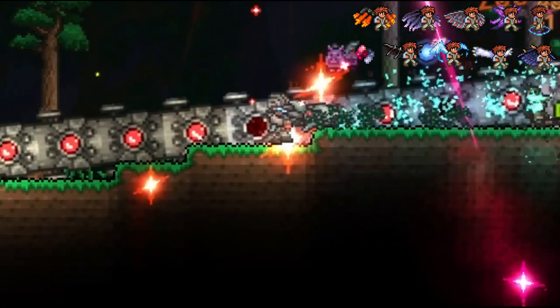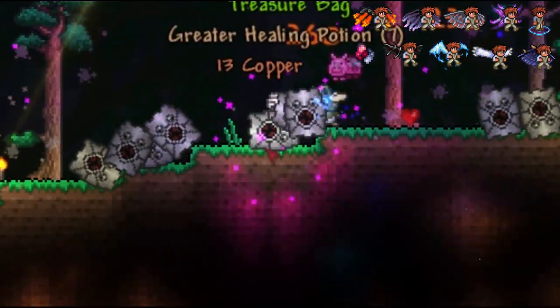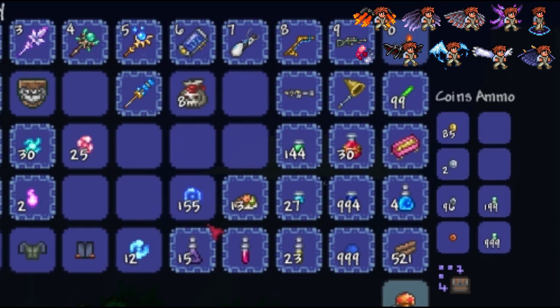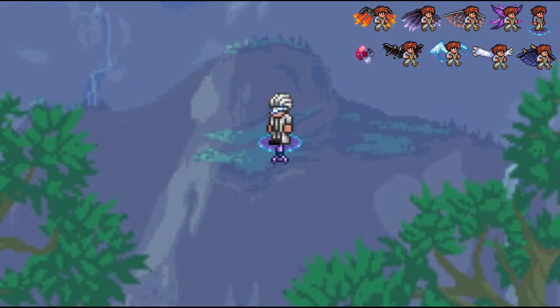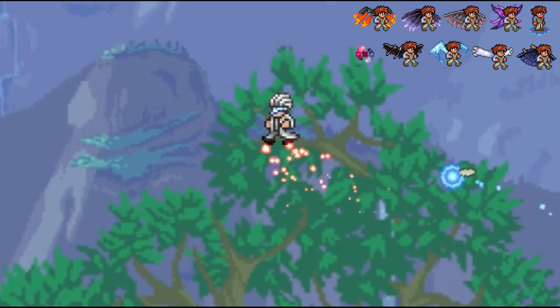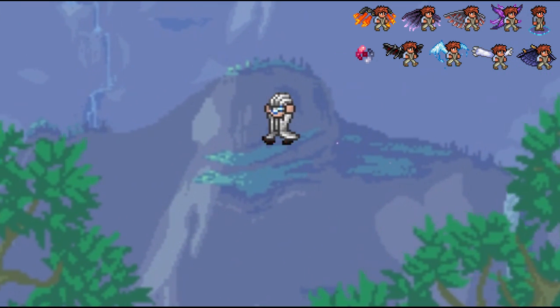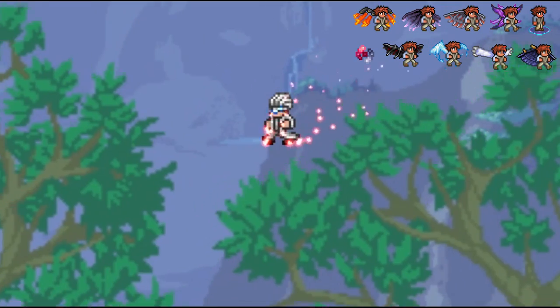Now onto the developer wings. These wings are only obtainable in the expert mode of the game. The wings are a rare drop from the hard mode bosses' treasure bags, and all wings have a 5% chance of dropping. All of the wings have the same stats and abilities, except Lazure's Barrier Platform and Yoraiz0r's Spell, which can fly horizontally by holding down space and the down key at the same time.